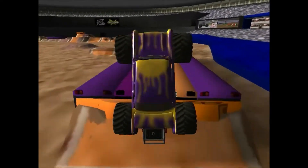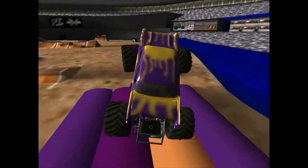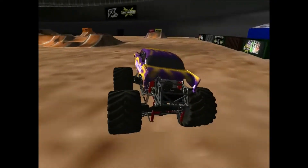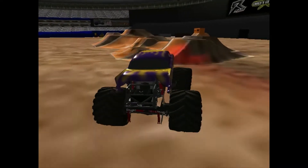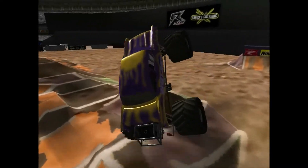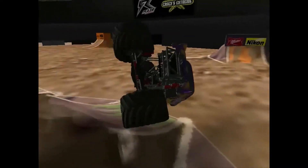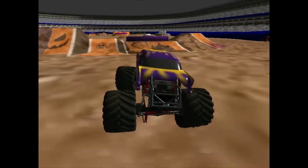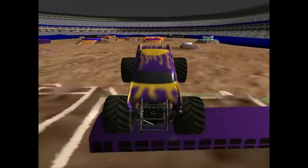He's going to head for the jammer side of the bus stack. Huge sky wheelie off of that. Great start from Sunset Blues. Pulls a little short slap wheelie there. Looks like the two things in the back are broken on the truck, but that's not really going to affect the handling too much. Sunset Blues, really good start. I'm loving it. Let's hope he can keep it up.